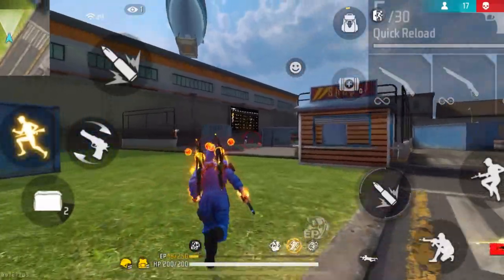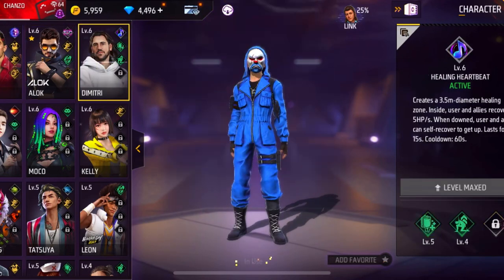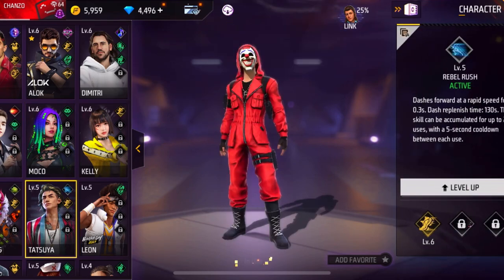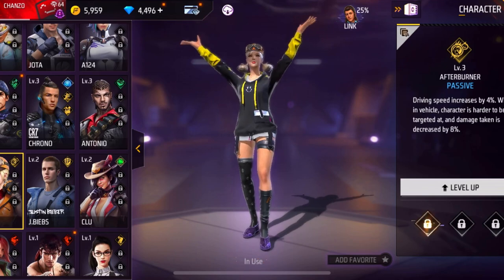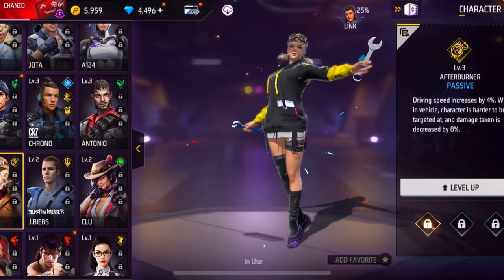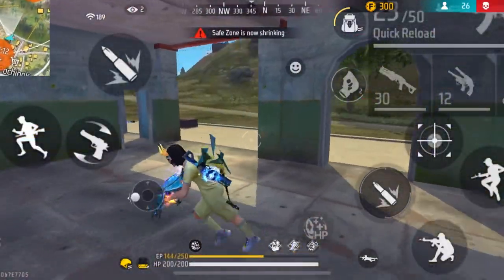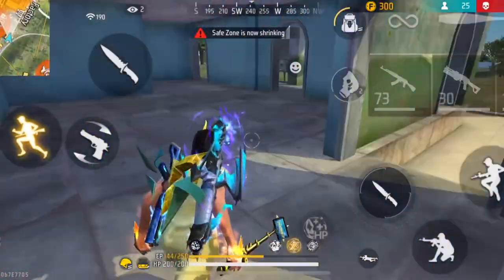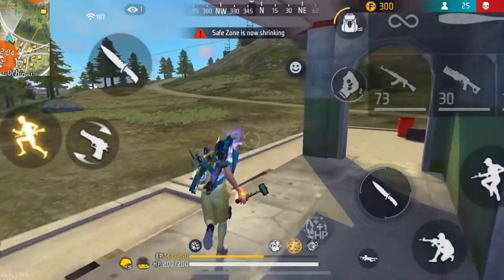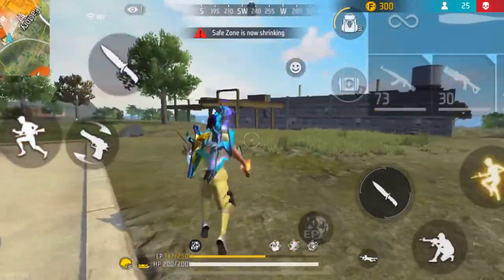The second tip is to choose a good character combination according to the mode that you're playing. In Free Fire, there are many types of characters with different abilities. Some characters are very useful in certain modes but not in others. For example, the Misha character isn't that useful in Clash Squad matches because you can't drive vehicles there, but in Battle Royale mode she can be very useful. I've already uploaded two separate videos on the best character combinations for Battle Royale and Clash Squad matches, so I highly recommend you check those out.